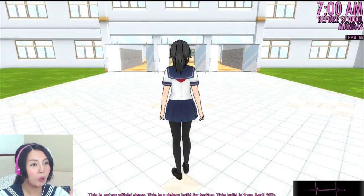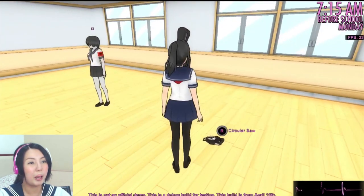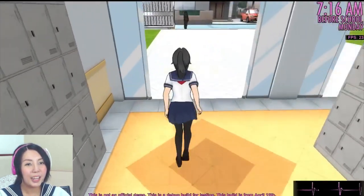Step 1: we restart the day and set the time to 7:15. We can do that by opening the debug manual and pressing alternate. We can then teleport to the light music club and set the time to 7:15. Now we go back to the entrance and welcome Senpai — there he is!